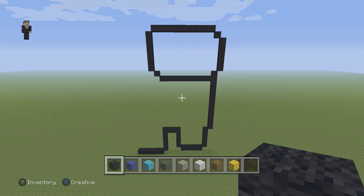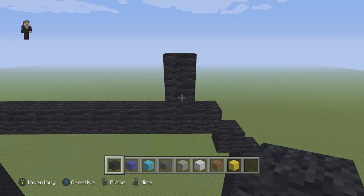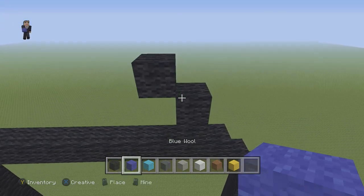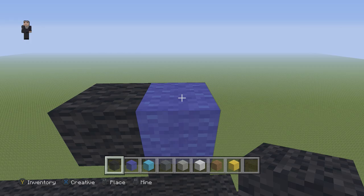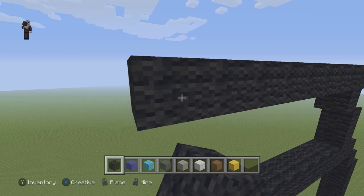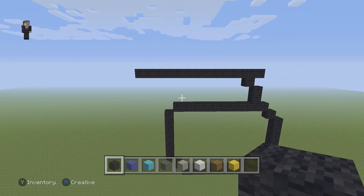Let's go ahead and continue. We're gonna grab our black wool and place two black wools going up — one and two. Then we're gonna have one diagonal black wool going up and to the left. We'll place a temporary block, and above it place fourteen black wools going to the left: one, two — take out the temporary block — three, four, five, six, seven, eight, nine, ten, eleven, twelve, thirteen, and fourteen. Make sure you guys have this so far.